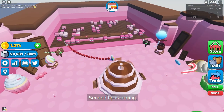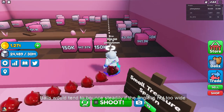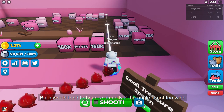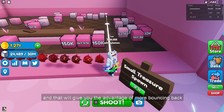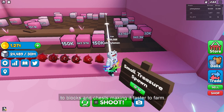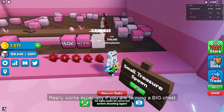The second tip is aiming. You should have the thinnest angle you can find before shooting the balls. Balls will tend to bounce steadily if the angle is not too wide, and that will give you the advantage of more bouncing back to blocks and chests, making it faster to farm. It really works especially if you are farming a big chest.